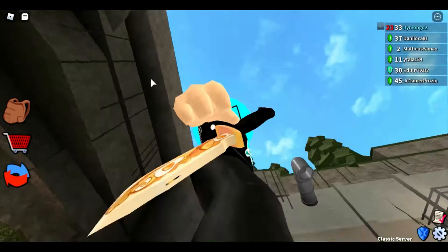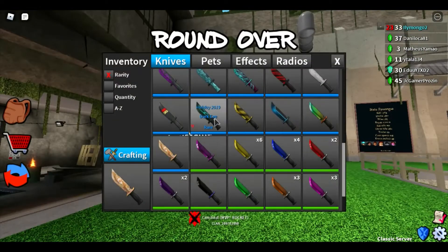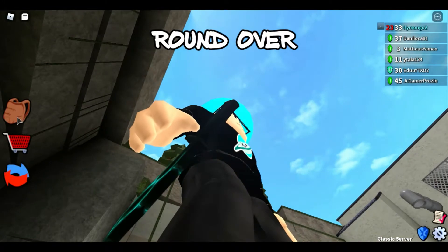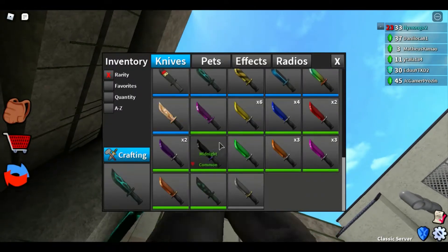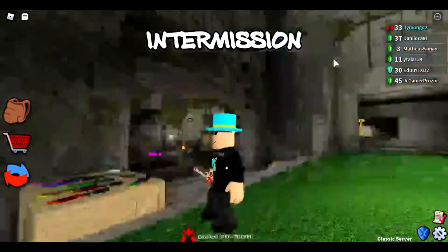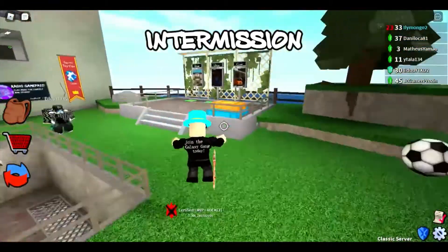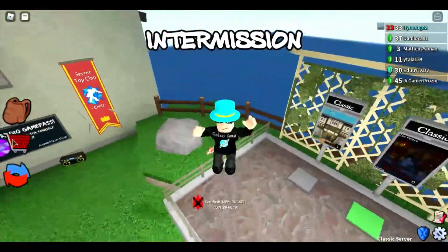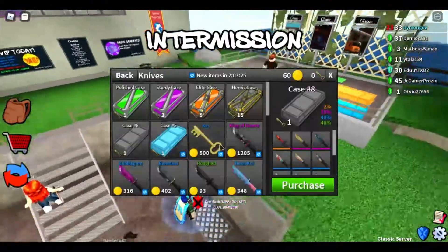I keep seeing these little things in the knives — I think one of them is on Energy Spark, not sure about here, but I keep seeing these little things in the knives. Whatever — that's the Breakfast knife, a pretty cool knife honestly, just eggs and everything you'd have for breakfast.